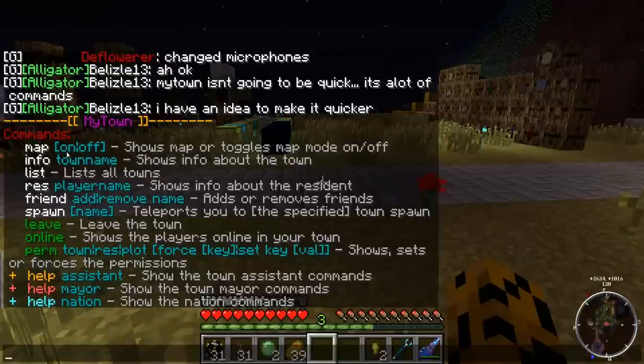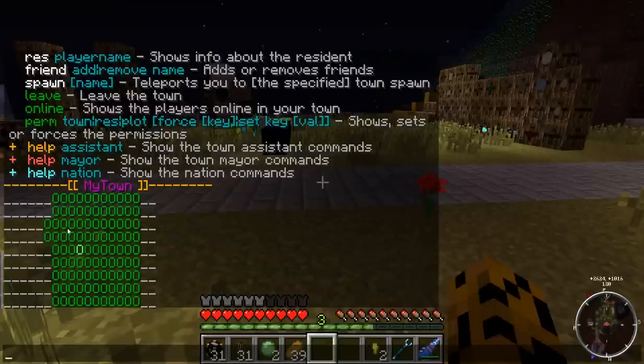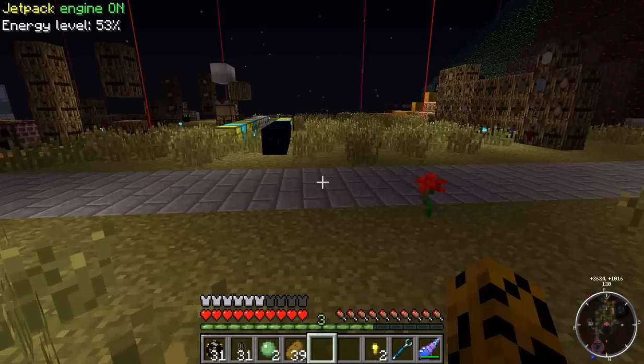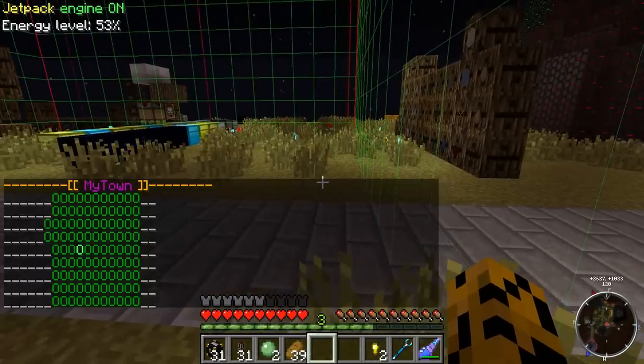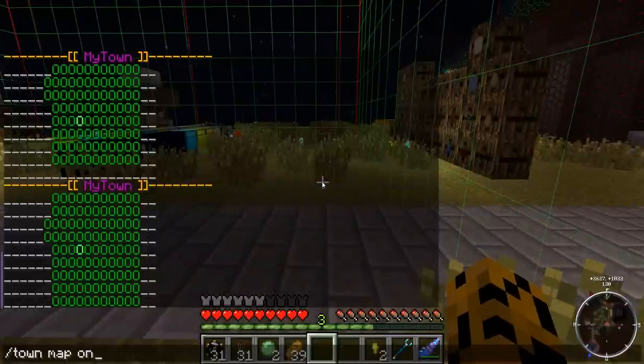You can turn the map on and off. I'll do a town map real quick — it shows circles or plots that you've claimed. If they're green, you've claimed them; if they're red, someone else has claimed them. If they're assigned they might change color. You can turn it on and off. With /town map on, every time you move chunks it updates you with a new map of where you are. Now I'll turn that off.